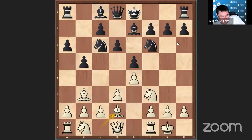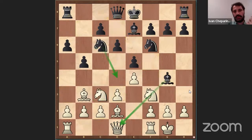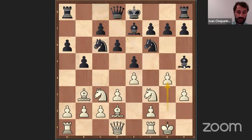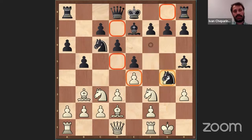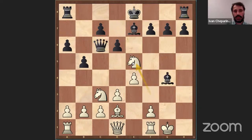Let's continue. I wanted to show the line with Bishop E6, Knight C3, Bishop G4, because it's very interesting and a bit concrete. We need to do something very concrete because Knight D4 is coming and this pin is very unpleasant. So we must go H3. Now Bishop H5 is a mistake, I think, because we will simply go G4. He cannot really sacrifice on G4. Actually, this is a very interesting trick: if he takes Knight G4, we don't take back immediately — we just go Bishop D5 first. Very important. Then Queen D7, we take, and now we have this trick: Knight takes B5. Very, very nice — White is just winning.